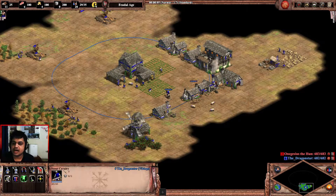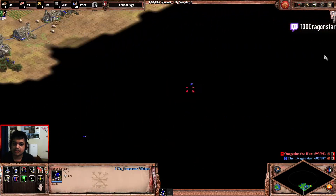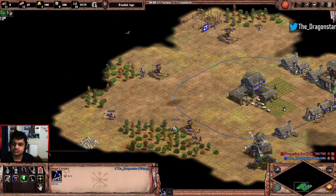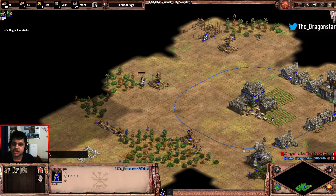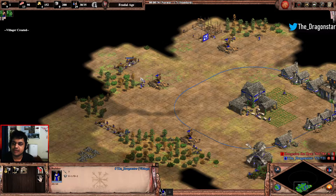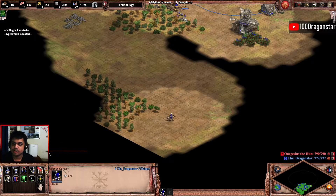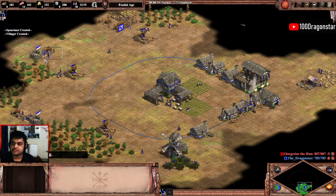In the archer opening, things will be a lot more different. I'm going to open the same way I would with any other civ, but I'm going to be adding a spearman almost immediately because I want to protect my villagers. Mobility with my scouts allows me to have better protection of the villagers which I'm using to wall. Since I'm not opening with a stable, I'm going to be making a spear.